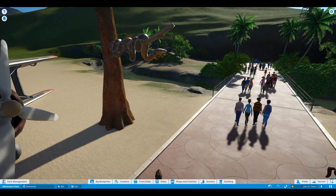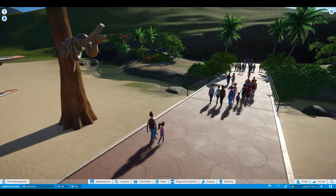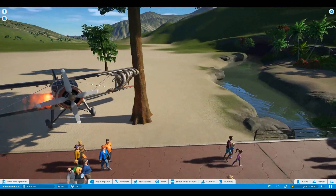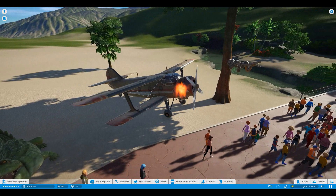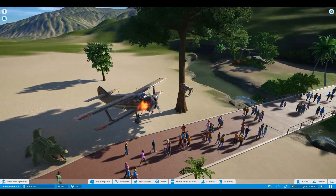Look at this - is that not awesome? They even have the scales and everything. Snake! I know some of you are cringing right now - ooh, get it off, get it off. We love snakes. We think they're so cute. And this plane is absolutely gorgeous. It's on fire, but you don't have to have it on fire.